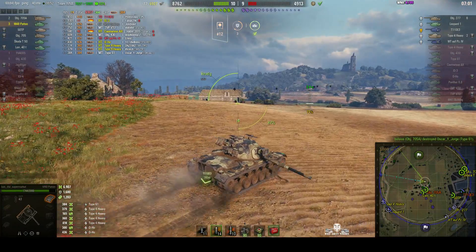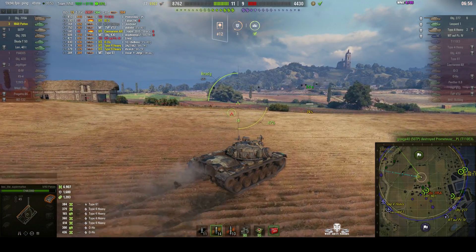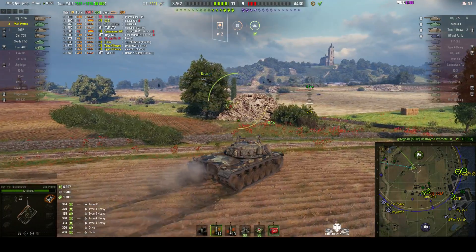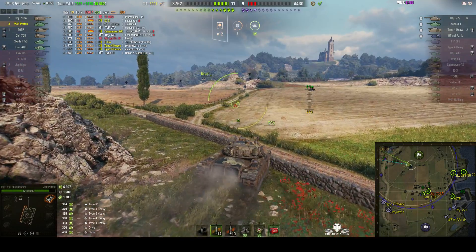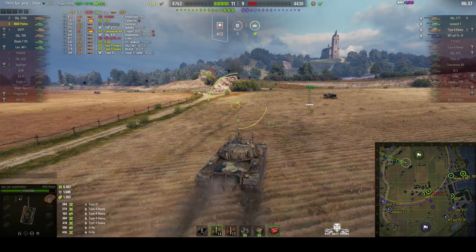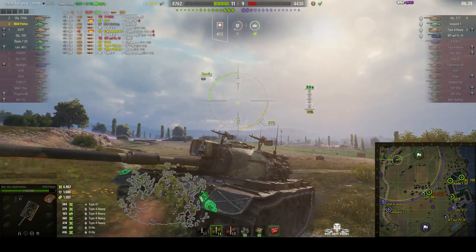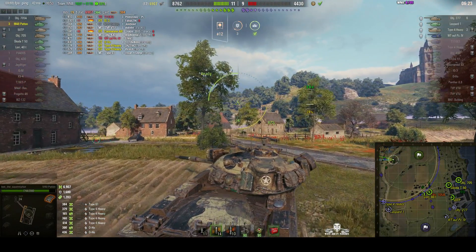He's going to go loan hunting — go after the Type 4 and the Leopard, to protect the cap. Now the M48 Patton is not a particularly fast tank. As they say, it's a jack of all trades and master of none. It's not fast, but it does have a very good turret which can bounce rounds quite nicely, especially if you're hull down. It has nine degrees of gun depression.